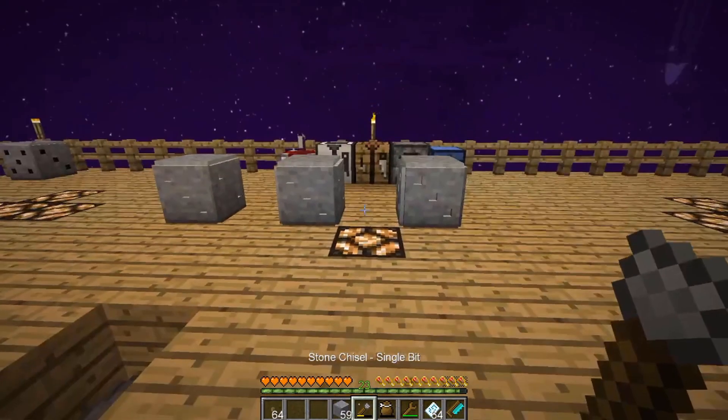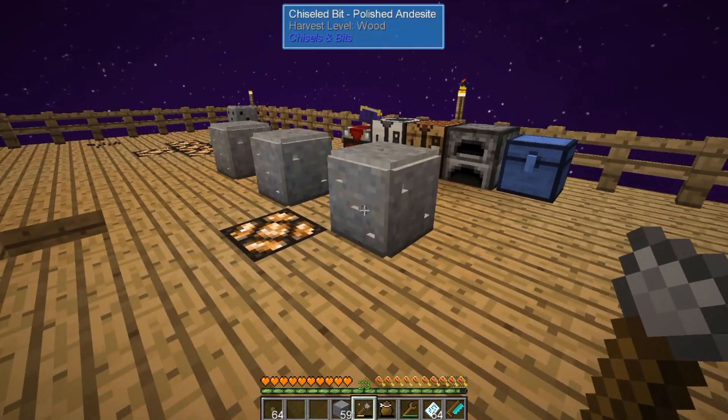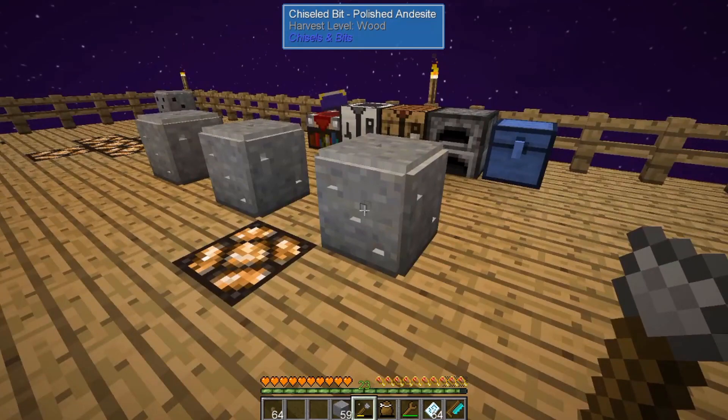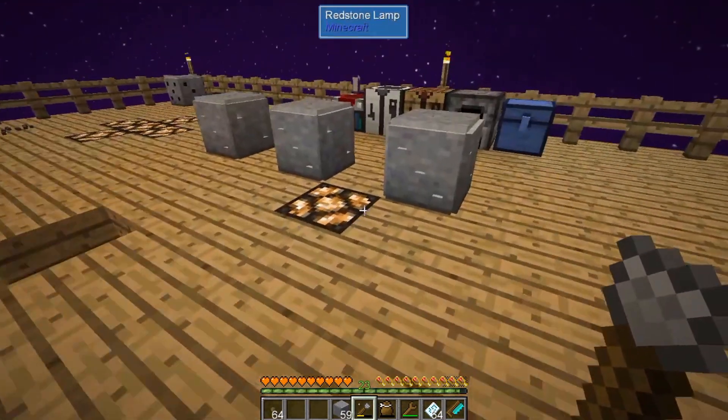Bits allow you to do a lot of customization on specific blocks. Especially if you're building something decorative and very detailed — you want to put your name in something, design your own sigils or glyphs — it gives you a lot of options. Building stuff out of bits can be fun and incredibly challenging.